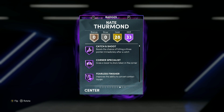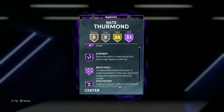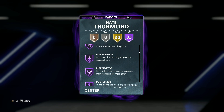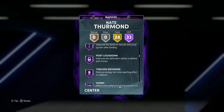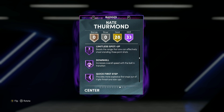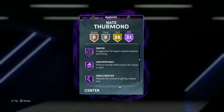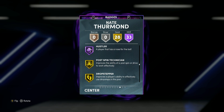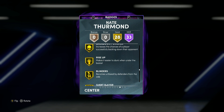Nate Thurman also has 33 Hall of Fame badges, including catch and shoot, corner specialist, brick wall, pickpocket, rim protector, chase down artist, clamps, interceptor, intimidator, rebound chaser, post-lockdown, limitless spot up — which is really nice — quick first step, sniper, ankle braces, fast twitch, ball stripper, and hustler. He also does have 28 gold badges as well.